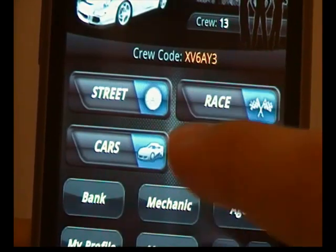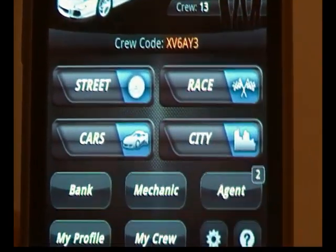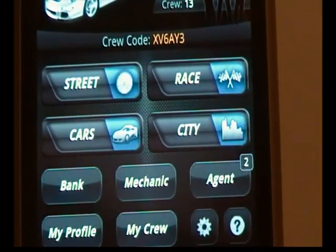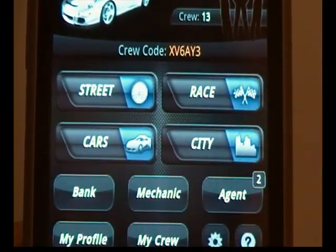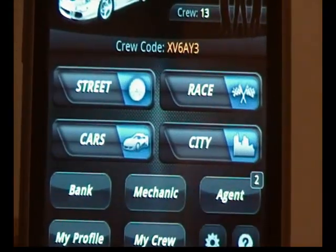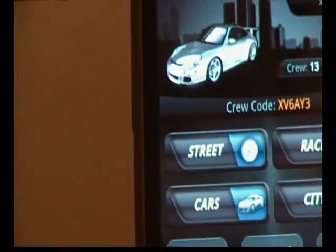Cars is for buying cars and car parts, which improves your performance in races. City is where you can buy real estate, which gives you an income of money.